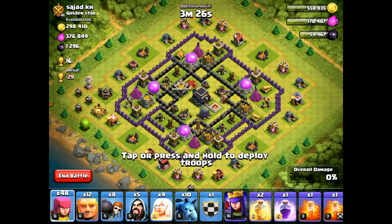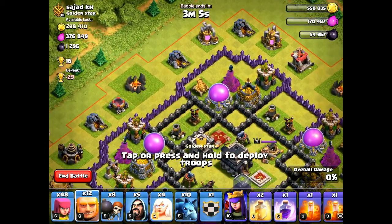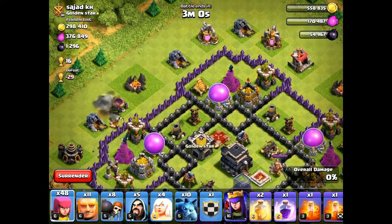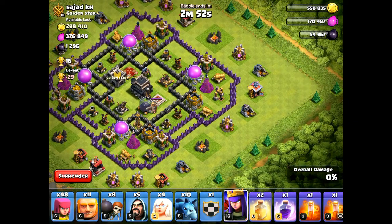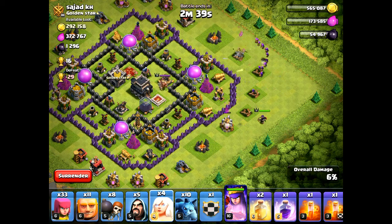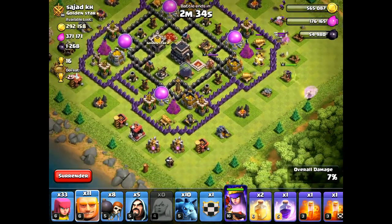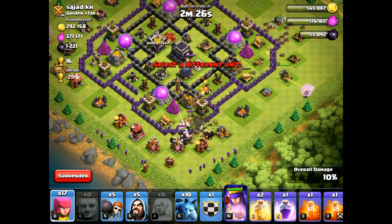We landed on a good base with a lot of loot. I'll admit I've never done a queen walk before, so I'll give it my best. First, check for clan castle troops by deploying one giant near the clan castle. I'll assume there's nothing in the clan castle. Let's deploy our queen and some archers so she doesn't go to the side, then deploy all four healers onto the queen.